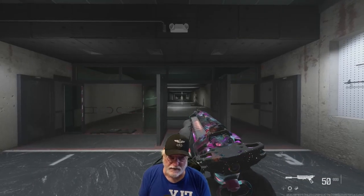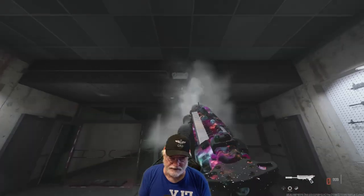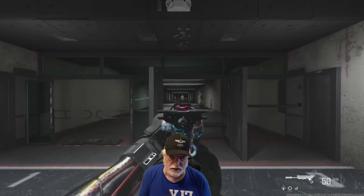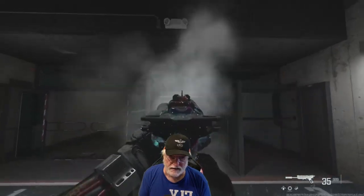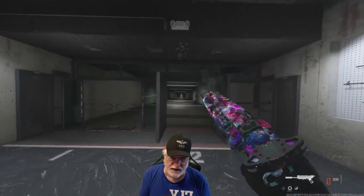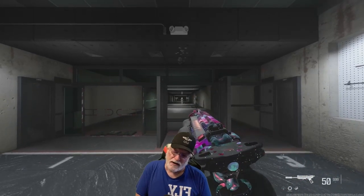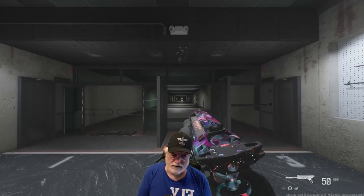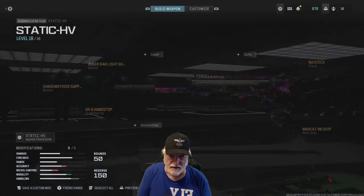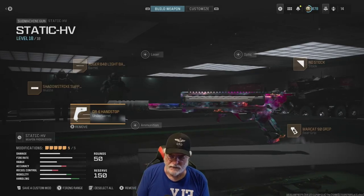Let's take a look at it in the shooting range. First, hip fire without controlling recoil — goes straight up to the ceiling and beyond. And aiming down sight — same thing, about the same amplitude. This is the first weapon that shows the same amplitude of recoil whether I'm hip firing or aiming down sight, so I suspect this will be entirely controllable.